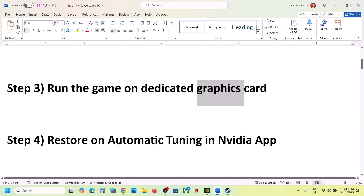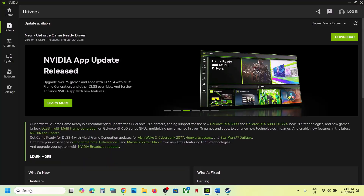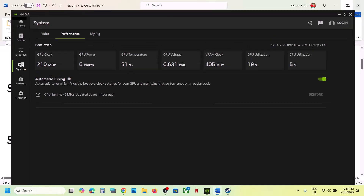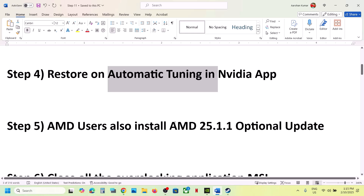The next step is to restore automatic tuning in the NVIDIA app. Open the NVIDIA app, go to System, then Performance. If the Restore option is highlighted, click on Restore. After the restore is complete, launch the game and check.